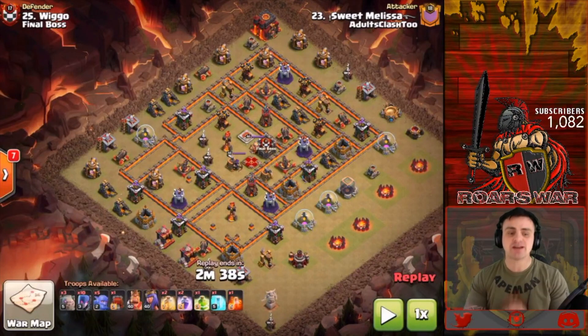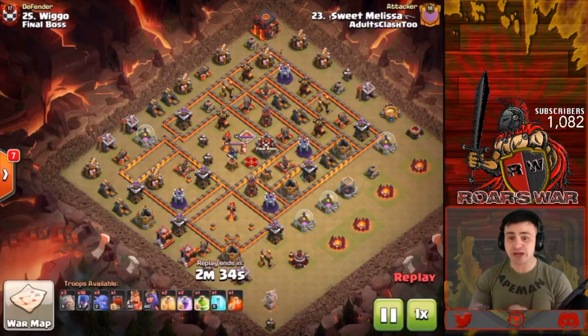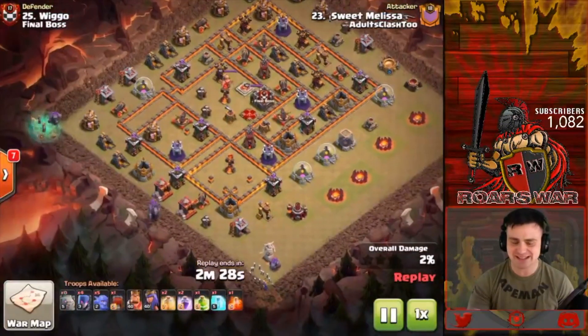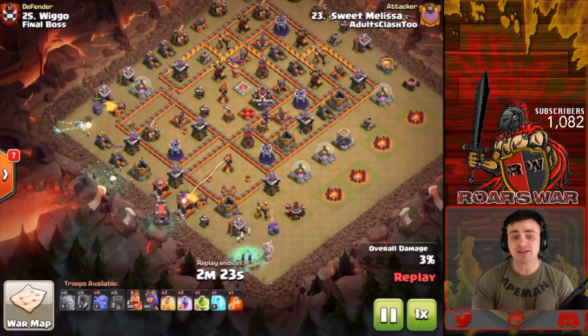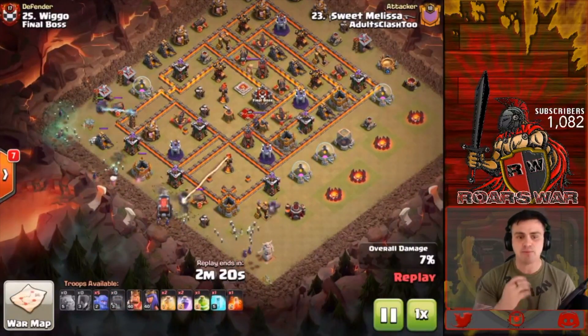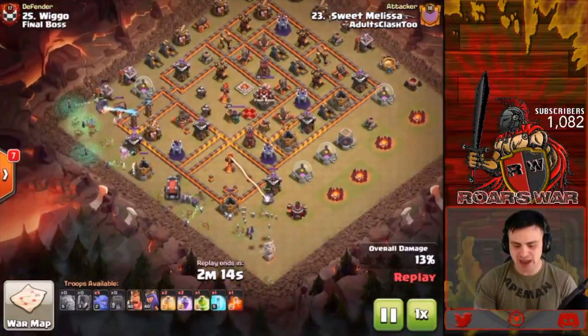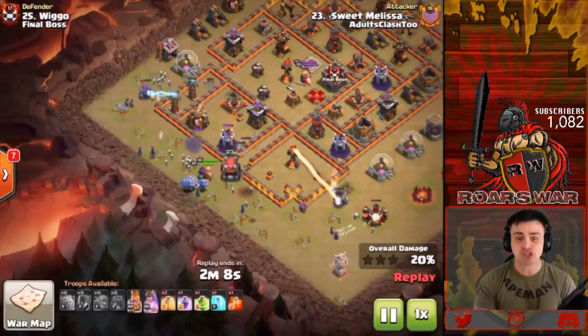The next attack strategy is the Golem Bowler Witch — it is wicked at Town Hall 10, mainly because those next-level witches really destroy a base. You can compare it to the Town Hall 9 witch slap — same scenario. Golems are in front tanking, witches behind them, and the wall wrecker moves in toward the town hall with a couple of witches behind him.